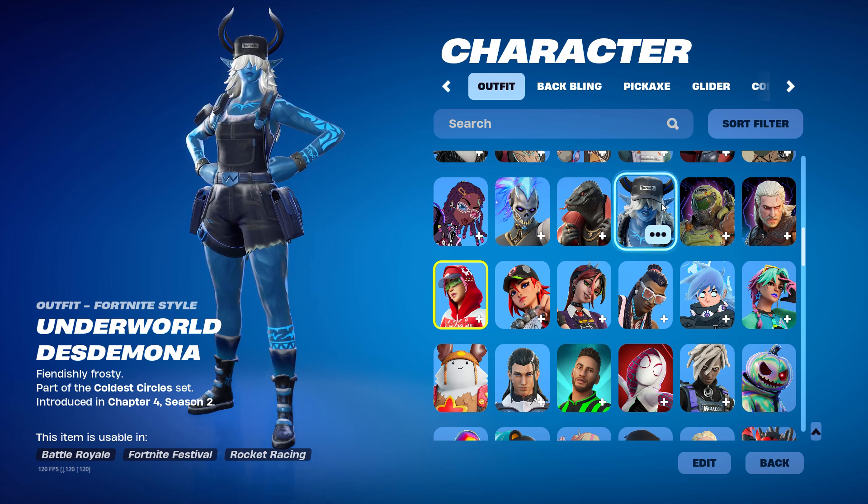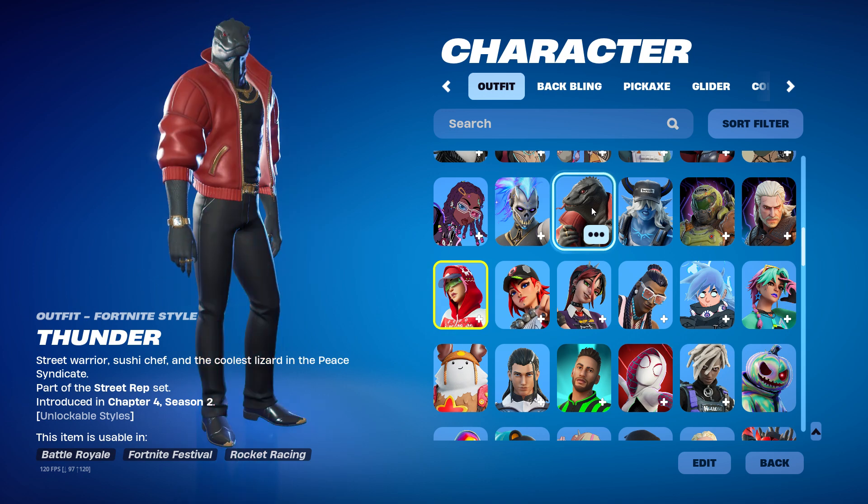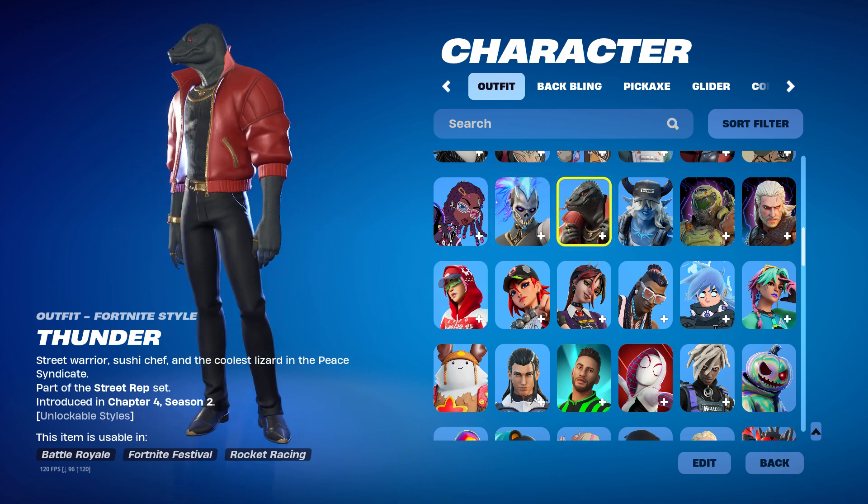And then we got Under the World or whatever — it's a Refer-a-Friend skin thing, and I don't know how I got the skin, it just gave it to me. A-Thunder — I like the skin because it's a lizard and it looks critical.